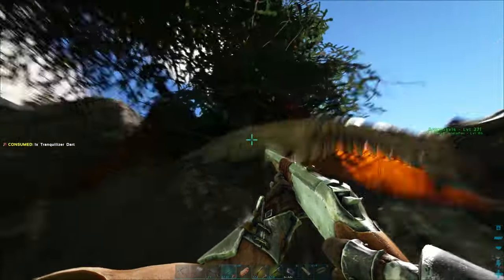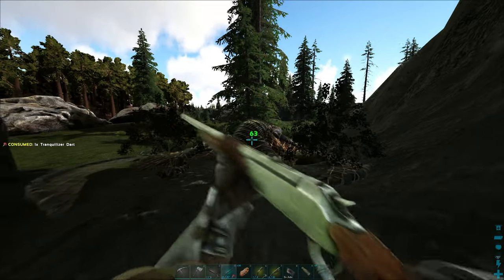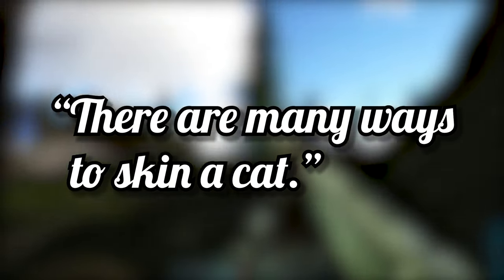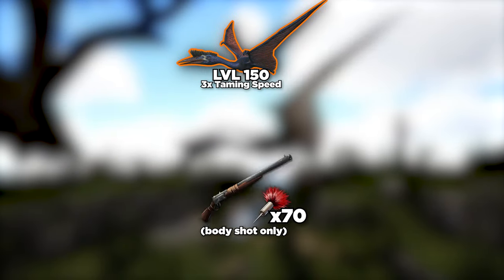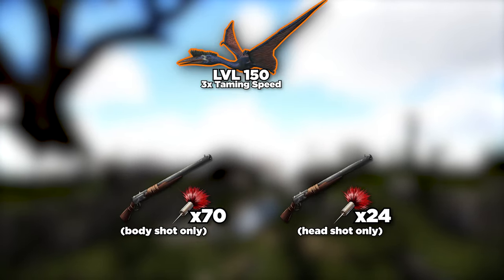If it didn't get stuck, I would have continued to net gun it and trank it, although its torpor drain is high so I'd use a ton of extra trank darts. You'll need at least 70 trank darts, unless you get nothing but headshots, in which case you'll only need 24.